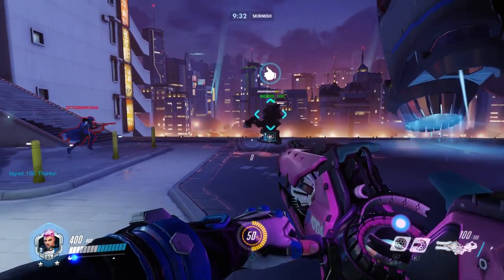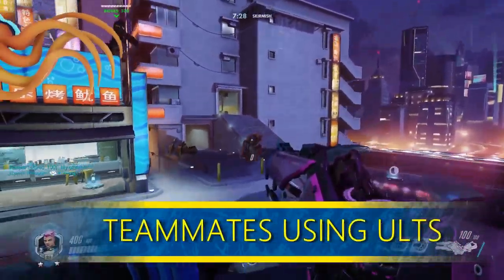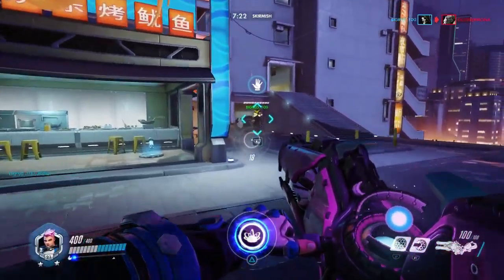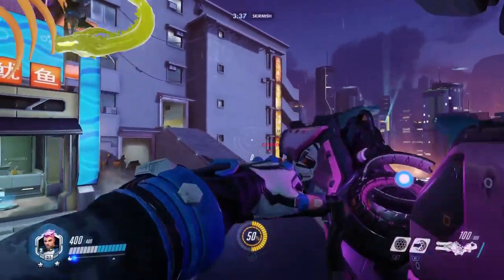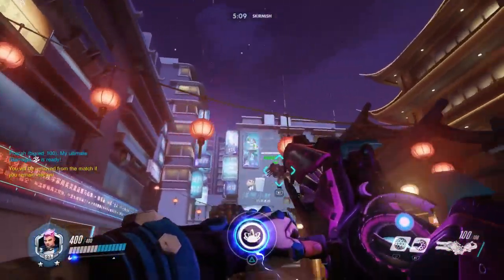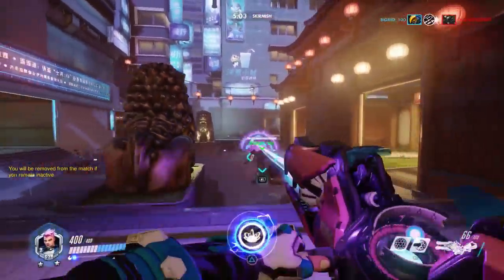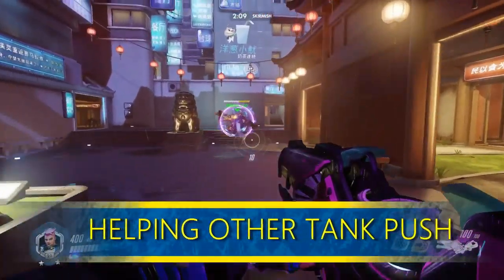Now we're going to talk about using barriers offensively. There are still many Zaryas at lower ranks that don't use barriers to help teammates pull off ultimates. Using a barrier for your Reaper during his death blossom, Genji using his dragon blade, or Pharah during barrage are all great examples. Help your DPS pull off their team-wiping ultimates and you'll get a really good charge from the enemy trying to take them out.